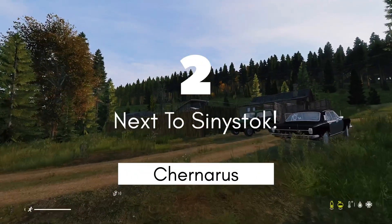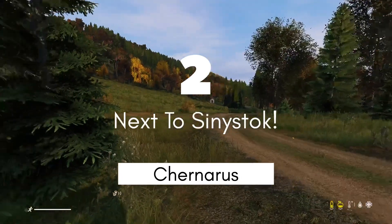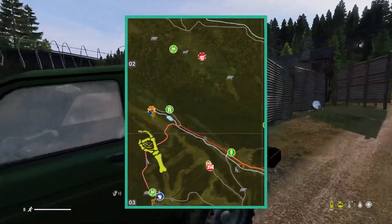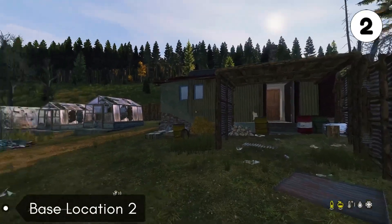The second base location is going to be right above Sinistock, over here in this area. It's going to have a building, a couple sheds, a garage, and then a couple greenhouses. Some people check this spot, but some people don't — some people don't even know this spot is over here. So it's basically a 50-50 on building over here.